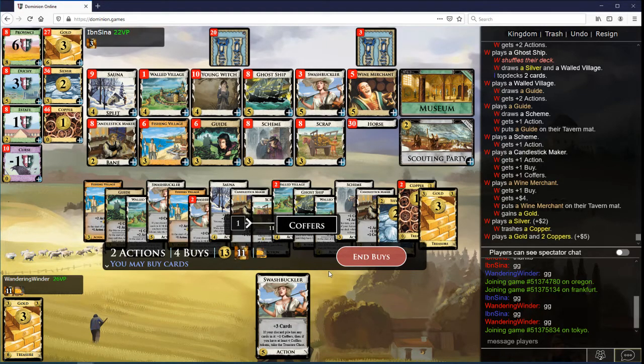This is 13 and 4 buys. So I think I want Province. Honestly, more draw. Province, Swashbuckler, Walled — it seems reasonable. Like you can't win against me if I do that, right? Yeah, there's no way. So Province, Swashbuckler. That's 9. 17 — I need to get to 19.